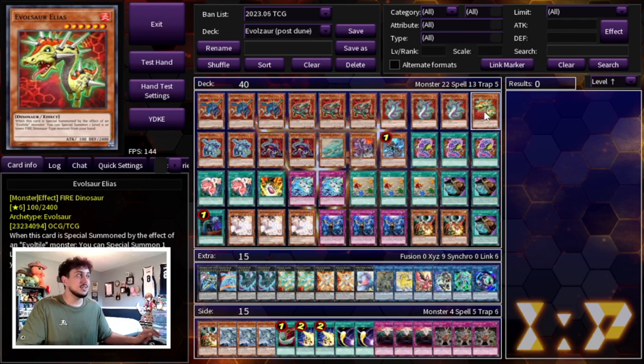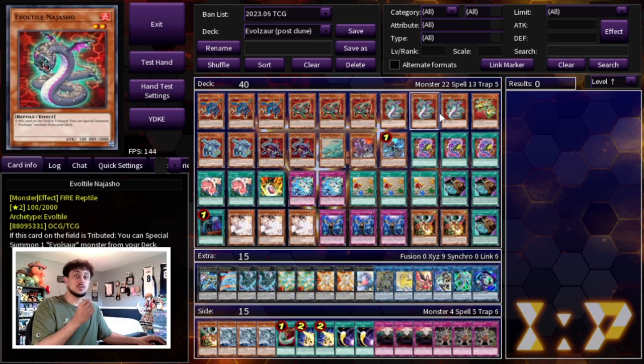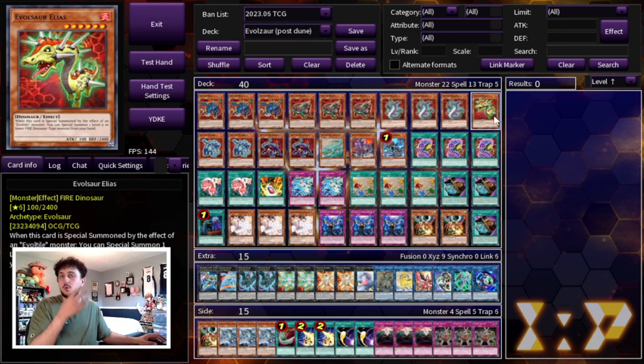Then we're playing the one Ilias. Ilias is kind of powerful but you only want to be playing one because you don't really want to see it in your hand — you want to be summoning this from your deck. Being level six is good because you can go into rank sixes. It has an effect where if it's special summoned by an Evil Tile monster's effect, you can special summon a level six or lower fire dino monster from your hand. You don't want more than one since it does nothing for you in hand.